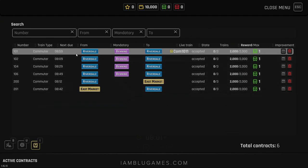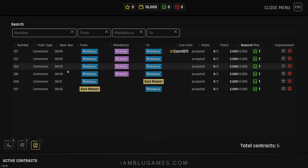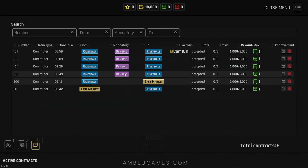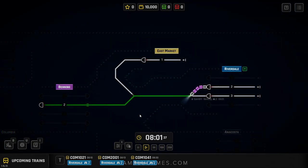This is pretty simple in the beginning. The game has already accepted some contracts for us. If I press the I key, I can see all the services we can expect and at what times: 8:59, 8:09, 8:29, 8:49, 8:12, 8:42 — we currently have six contracts. The top shows our money, and as we do things successfully we earn money, points, and XP.